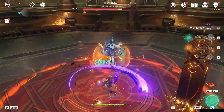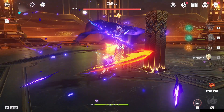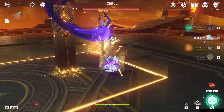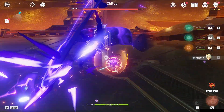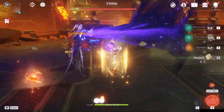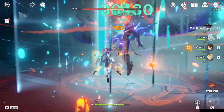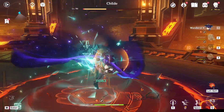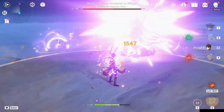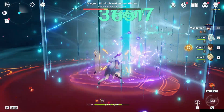Farazan's going to increase your Anemo damage as well as shredding the enemy's Anemo resistance. Bennett gives an attack buff, and Zhongli gives a shield for comfort as well as even more resistance shred. To get Farazan's burst back quicker, I've built her purely for energy recharge with a Favonius Warbow, and if you're still struggling for ER, you can give Bennett the Favonius Sword and Zhongli the Favonius Lance. Using this team allowed us to deal charge attacks of 50k+, which is solid, and the Pyro from Bennett is going to trigger Scaramouche's passive, giving him more attack.